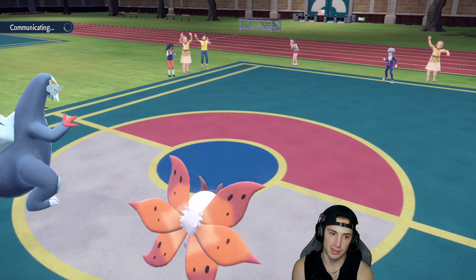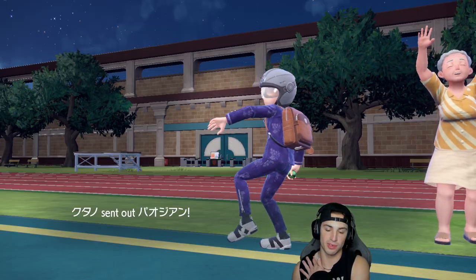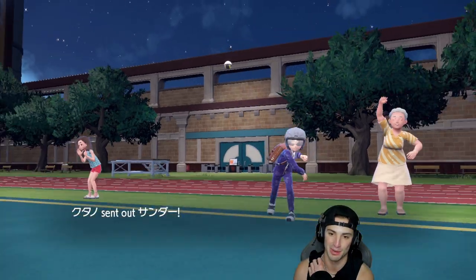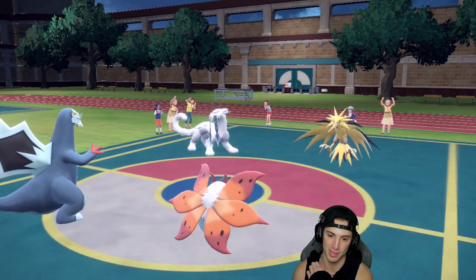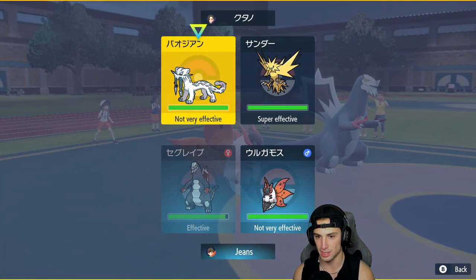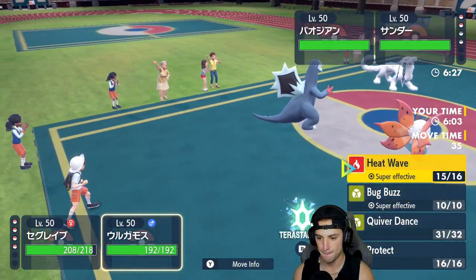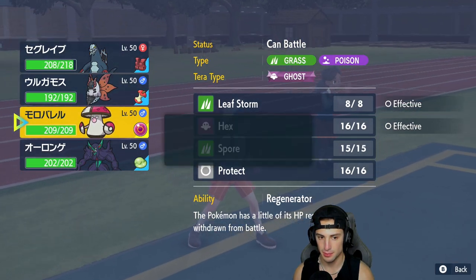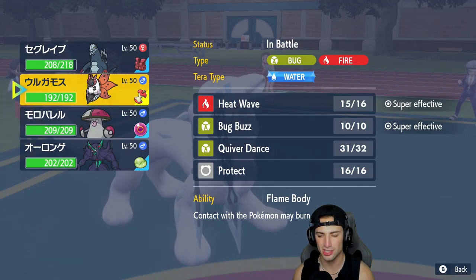I really like what we're sitting. We've got Light Screen up for Zapdos — hopefully their back Pokemon is not a physical attacker because we don't have Reflect up. From here I kind of just want to take off Focus Sash — actually, I'm just going to Heat Wave. What's your speed at? That's the real question. Volcarona is plus one. I don't think you're outspeeding — I might just protect you. I'm going to protect Volcarona.